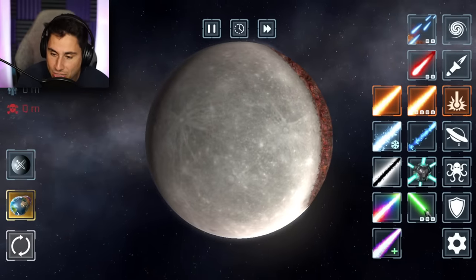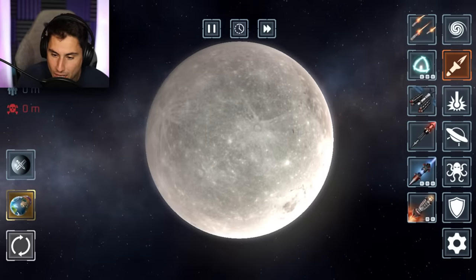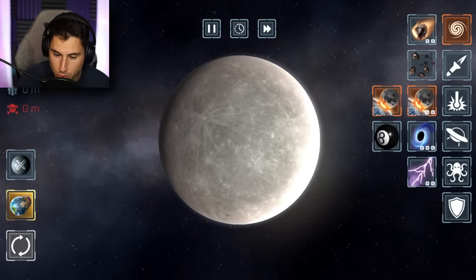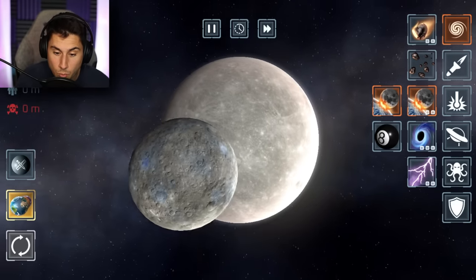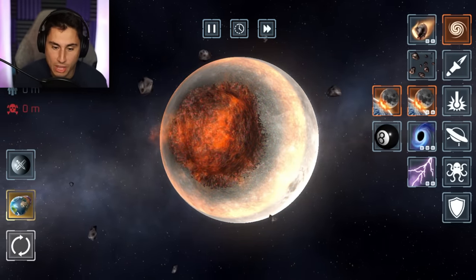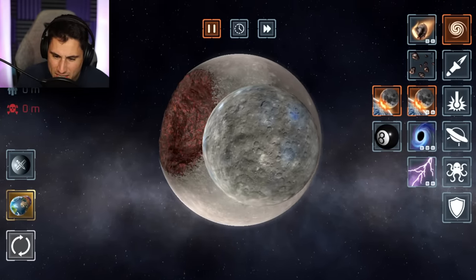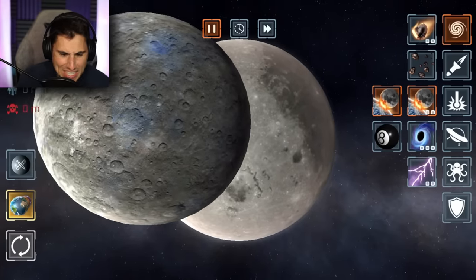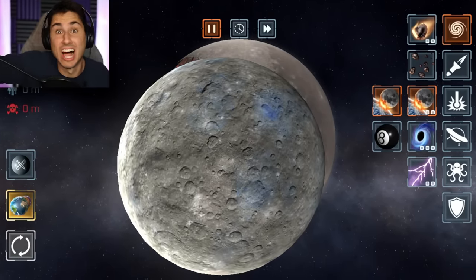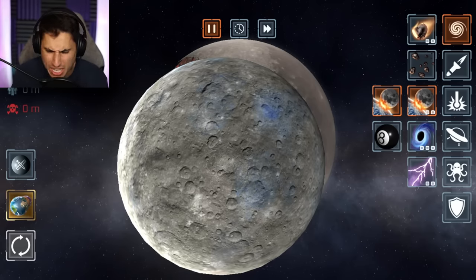What happens if I throw the moon at the moon? Let's reset the simulation - we got the moon back. What happens if I throw the moon at the moon? Is it gonna be the moon? What is that? That is not the moon that orbits planet Earth - that was different. There's like little hints of blue. I think that's just like some sort of an asteroid. We already unlocked something new! Apparently it's just like another moon.